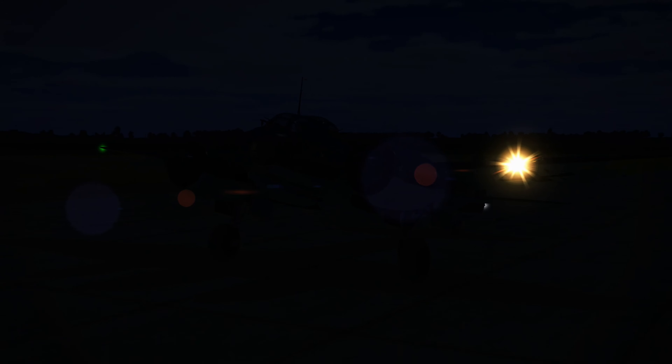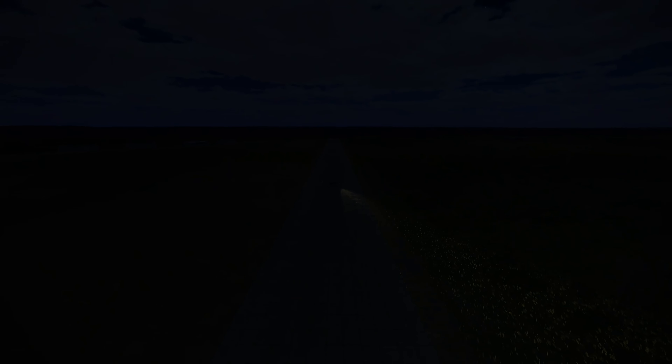Navigation lights are used around airfields and when you want to be identified. The same thing goes for landing lights. Navigation lights are very distinctive in their colouring and they tell you a lot about what that aircraft is doing by how you can see them. On the left side or port side it's always red.